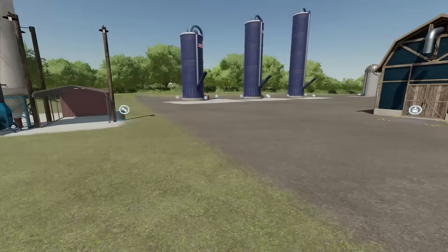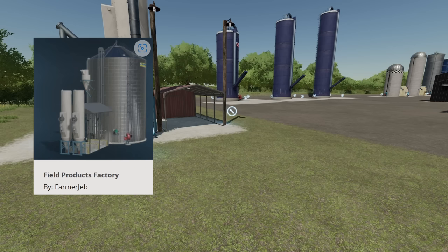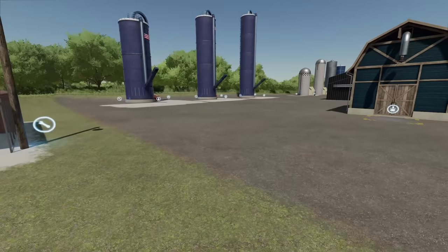What I've got here are 10 different ones: the Grass Drying, the American Fermenting Silos, the Drying Fermenter, Farm Factory, American Silos Pack, Silage Factory, Fermenting Silo Pack, Field Products Factory, Custom Fermenting Silo, and the Multi Fermenter. All of these are available on ModHub for all platforms — console, PC, doesn't matter. You're all going to be able to use these right here.